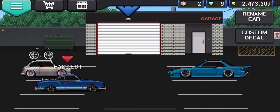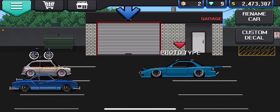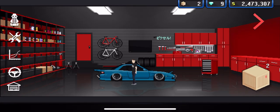So you're going to pick your car. I'm just going to use this car right here — the Prototype — grab it and put it in a garage.